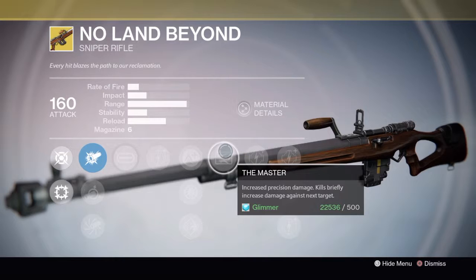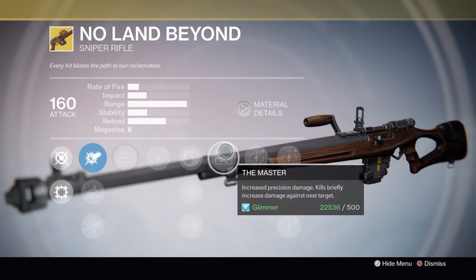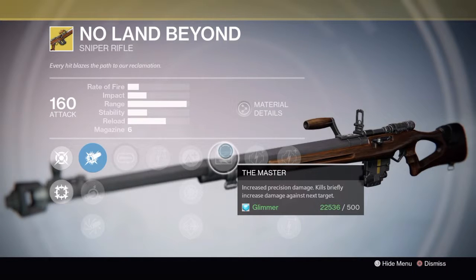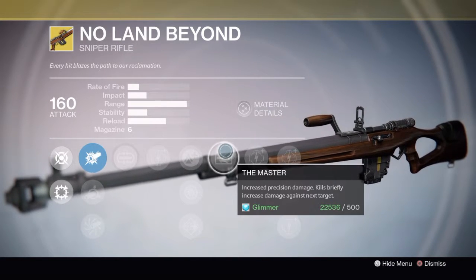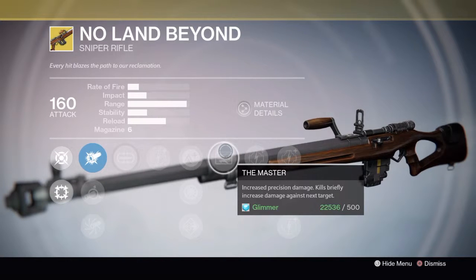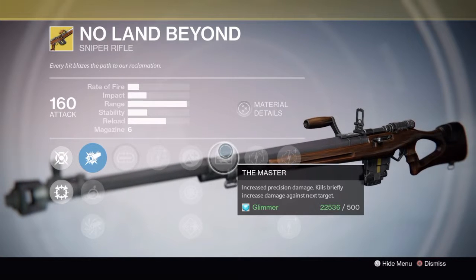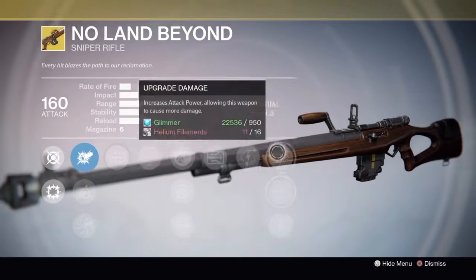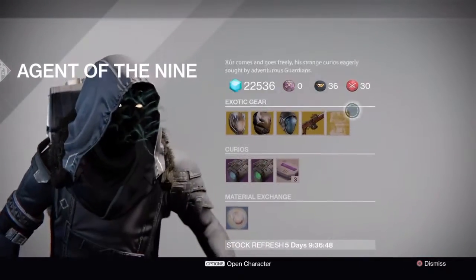The Master perk increases precision damage — kills briefly increase damage against the next target. But this weapon is not very accurate at all, so it's pretty hard to use. For those people who are really good with it, good on them. It also has four damage upgrades.